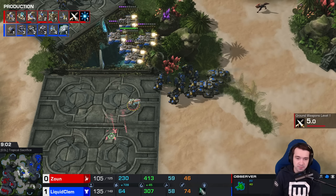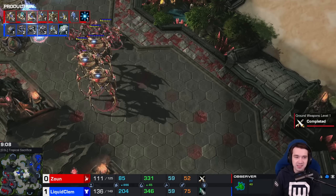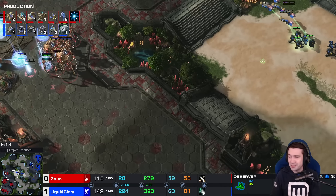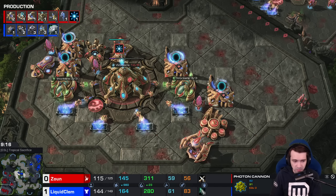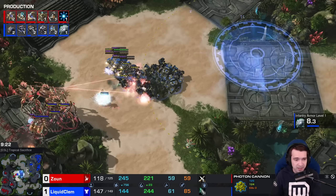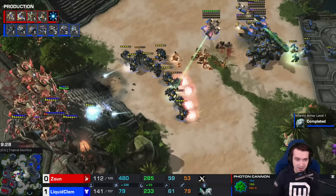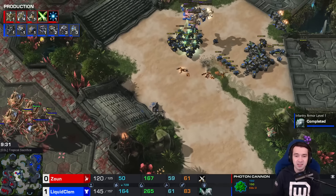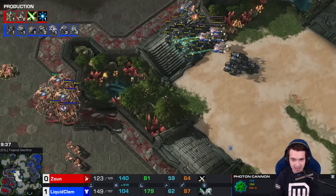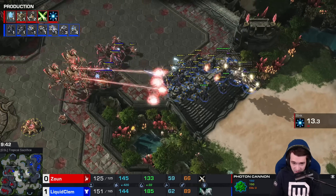Ground weapons level one. A couple Vikings added in at a time as well, looking for something of a repeat here — just much more Tank-heavy from Clem, really working the angles you'll find on this map, acutely aware of them. We've got Shield Battery and a cannon or two coming up. Mostly Marauders here — that's Clem, just the Marauder line.